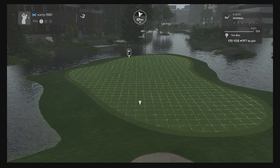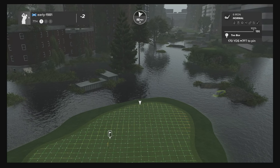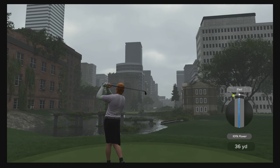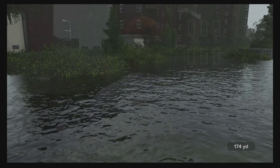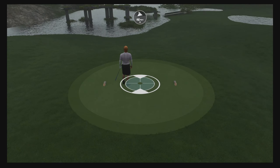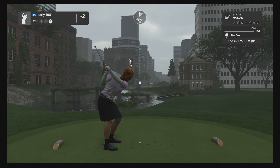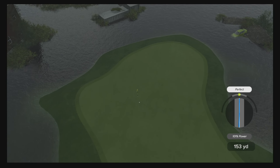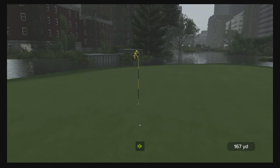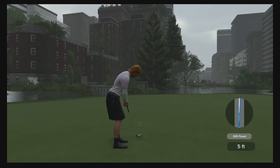Hole number seven, another difficult par three — bigger green, 17 mile per hour wind. Six iron should be good. Another slight fast on another par three and I find a drink. Every poor shot I've hit is being absolutely punished here, which I do like. Let's see if we can play a better tee shot this time. We find the par fit — this could be another hole in one, has it got the legs? Sat down really quickly — why couldn't I have done that the first time? I don't think we've had a par yet. Moving on to hole number eight, back to one under par.